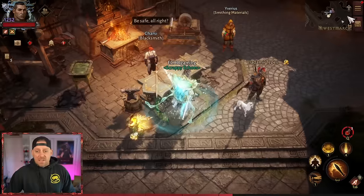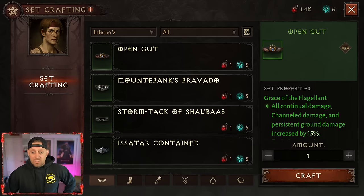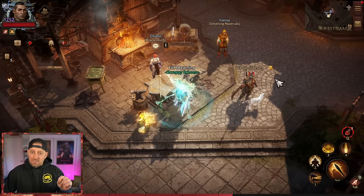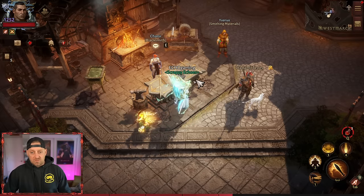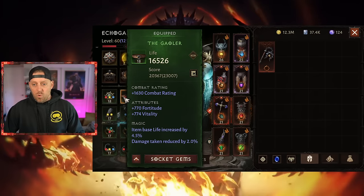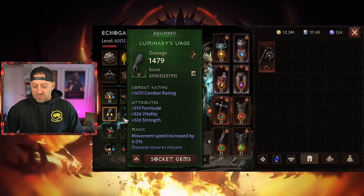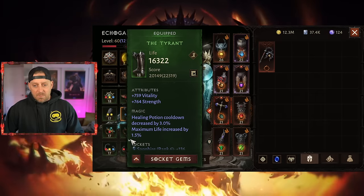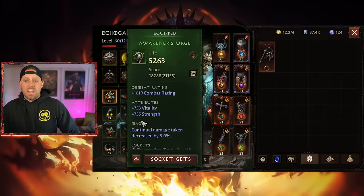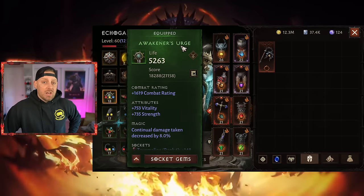There is one other way. My secondary gear really wasn't optimal for what I'm looking for. I want beneficial effect duration on boots and belt, and skill cooldown reduced on neck, gloves, and rings. Let's take a look — I don't have it on any of them. Which ones are the worst to re-roll? I like the gloves — they have a triple stat, so I'll hold on to those. Let's actually try and re-roll the neck. Continual damage taken is decreased by 8% — let's try crafting an Awakener's Urge.